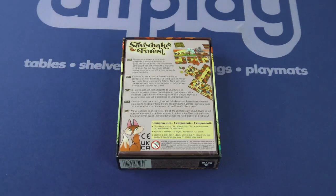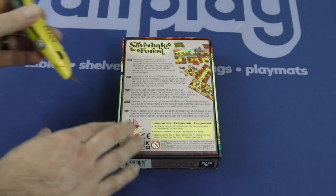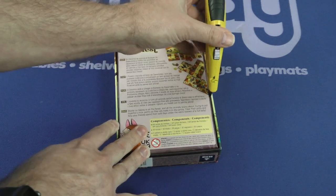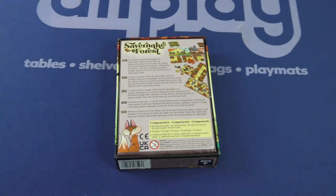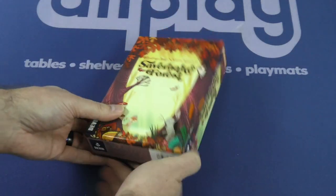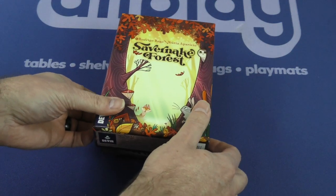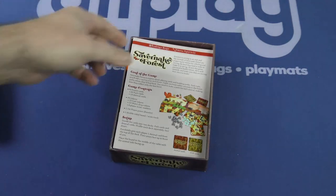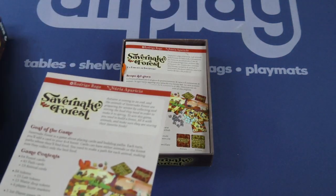Winter is closing in on the forest and all the animals scurry about, trying to put together a nice pantry so they can make it to the spring. Clear their paths and help your friends spend their cold days under the warm blanket of a full belly. Preparing for hibernation — there's been a couple of games with that theme. Creature Comforts is one recent game with a similar theme, but this looks like a much smaller, primarily card game.